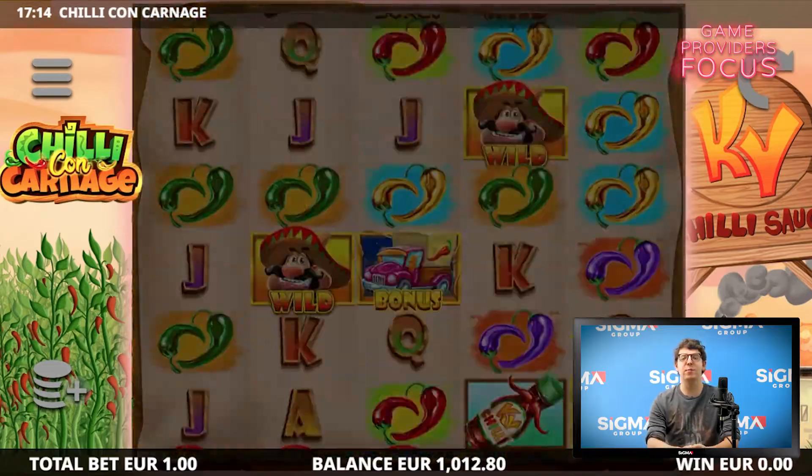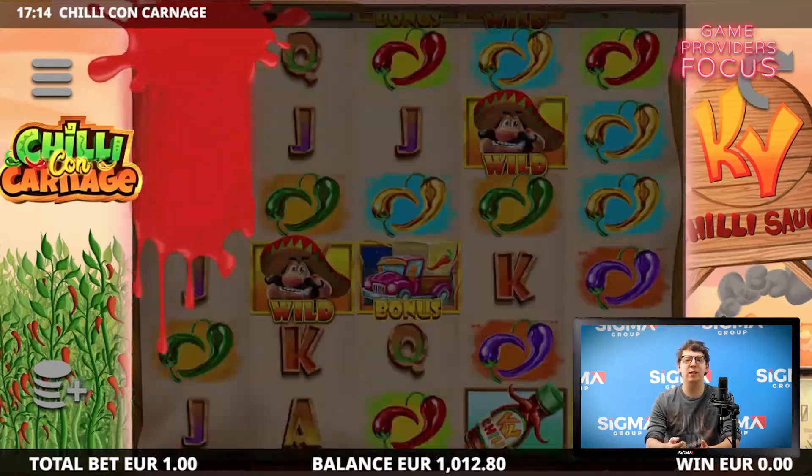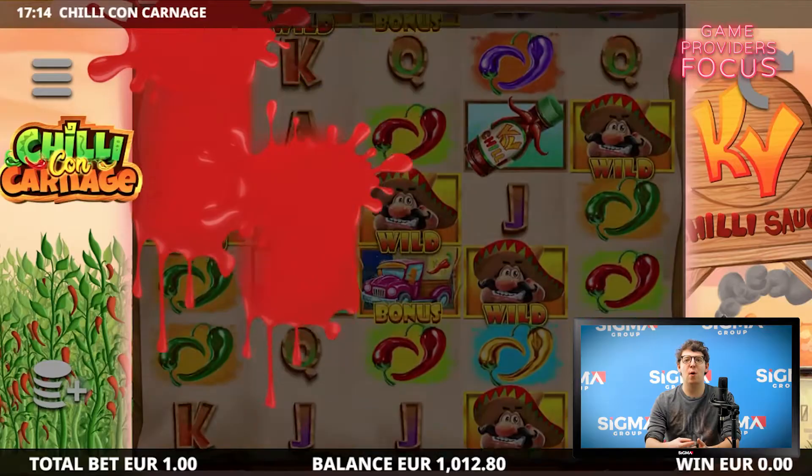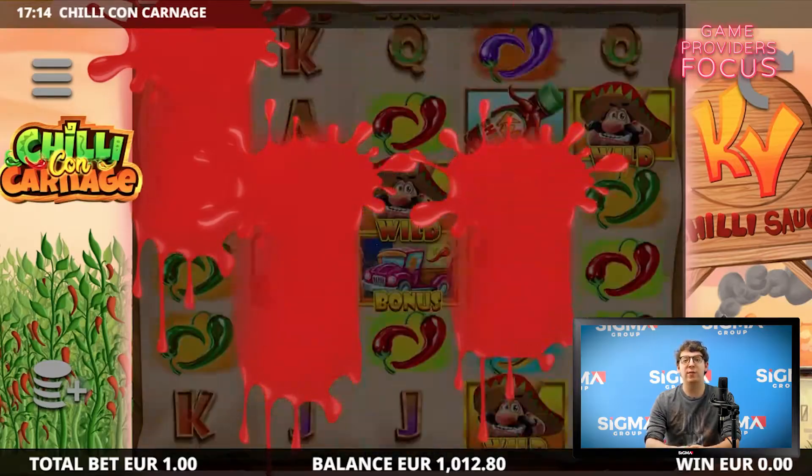The free-spin round in this game is a collection mechanic. The more spicy sauces you land, the more the meter fills up. Every time the meter is filled, the lowest chillies symbol will be upgraded. If all chillies can get upgraded, then you're in for a spicy win.